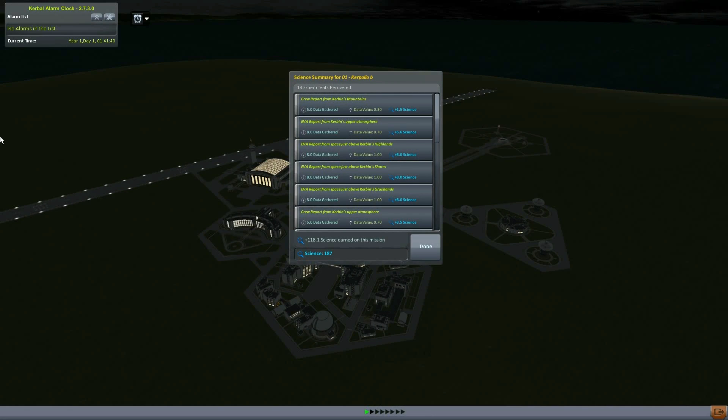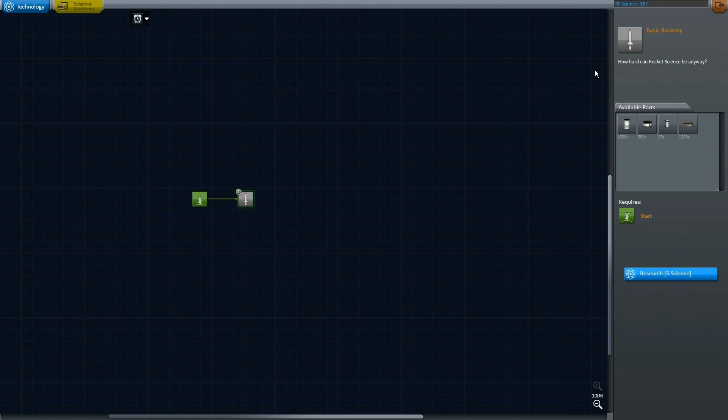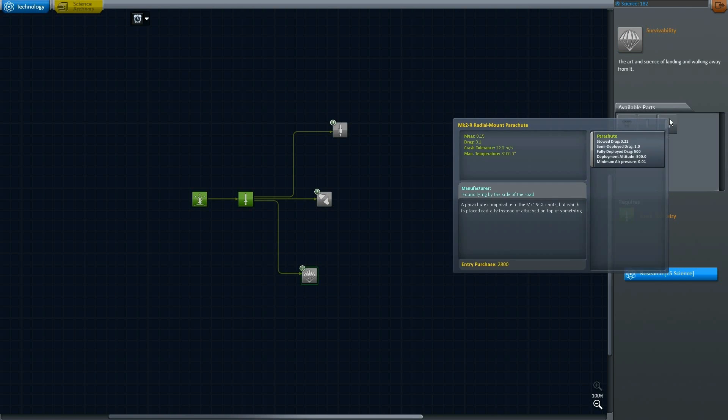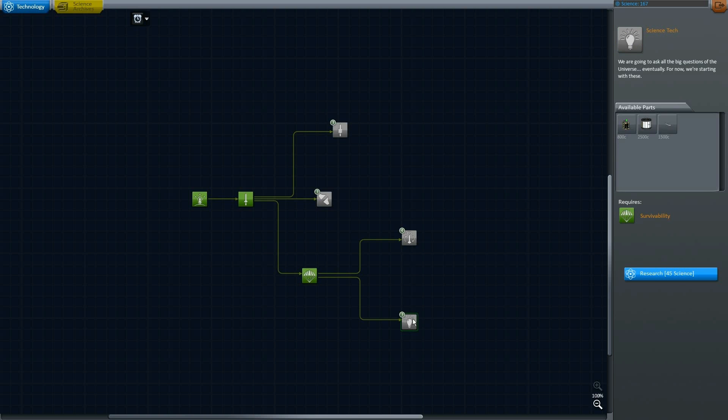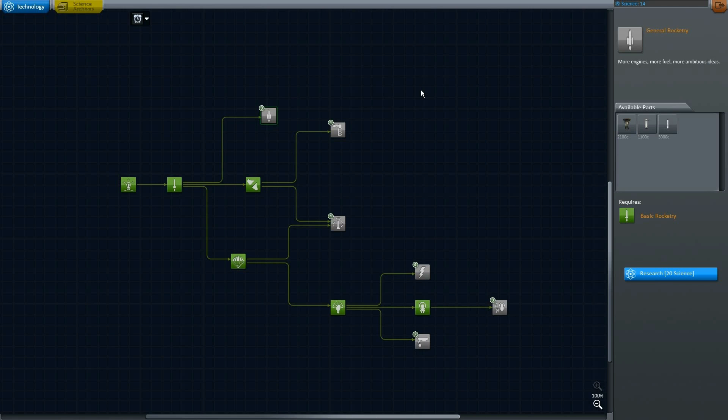Recovery for 118.1 science, which gives us 187. I wanted 175 so we're actually above that - pretty awesome. We're going to visit the Research and Development building. I already know what I'm going to research: obviously this first node because there's no choice. I'm also going to research this one - not because I want everything in it, although the side parachutes will make things a little easier. I want more science, and these batteries are going to come in handy. Solar panels would be really nice, but more importantly is this thermometer because it gives us more science. Now we have 32 science left. I need radial decouplers.